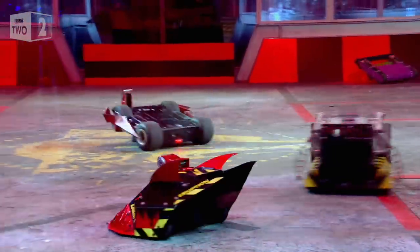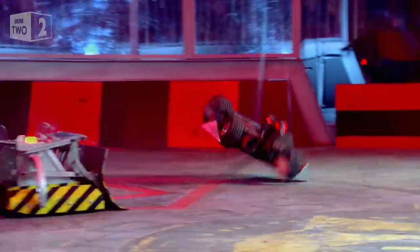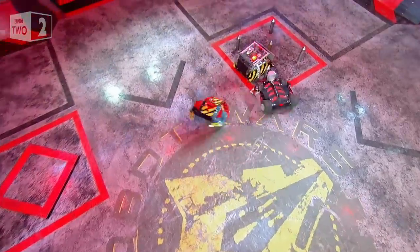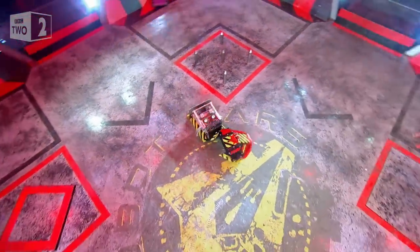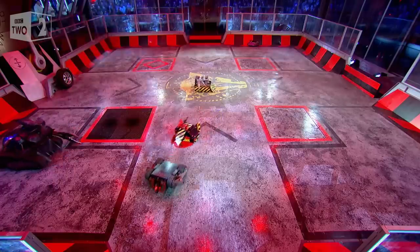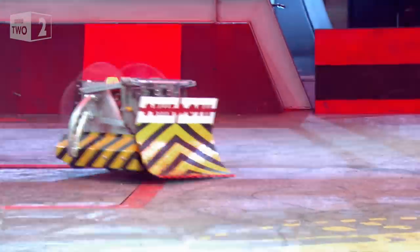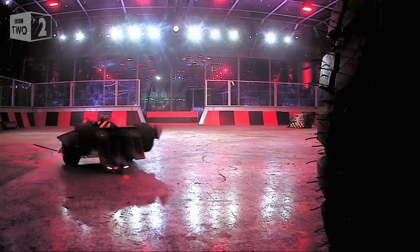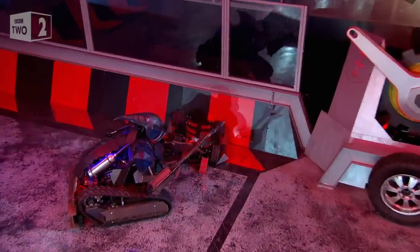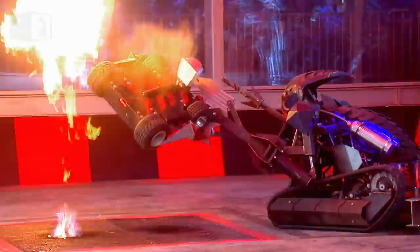It's just over there actually. Cobra using that speed to swim across the floor. Oh, trouble! With a movement from Hobgoblin at the moment, but this is a good contest out there between Behemoth, Eruption and Cobra. Cobra between the two of them. Eruption looks a good machine here. Hobgoblin driven straight into the wall. Behemoth think they've done enough — they might try and stay out of trouble now.